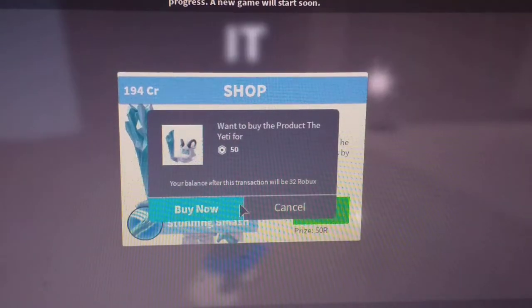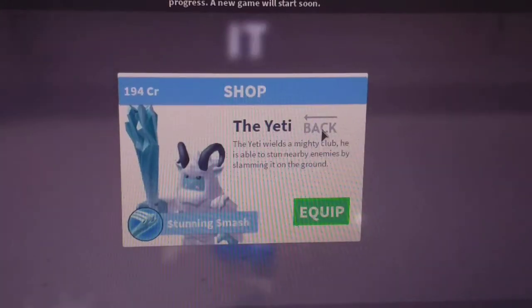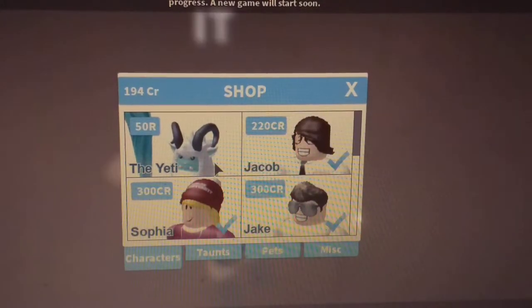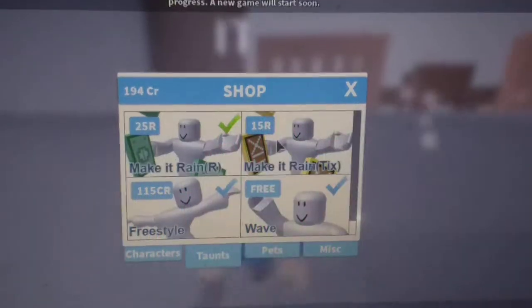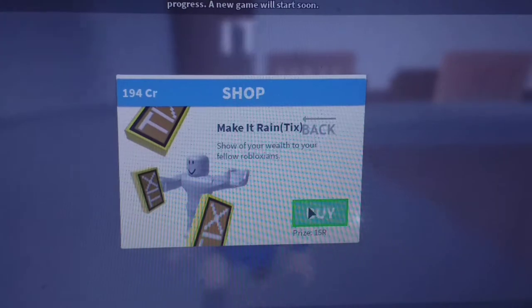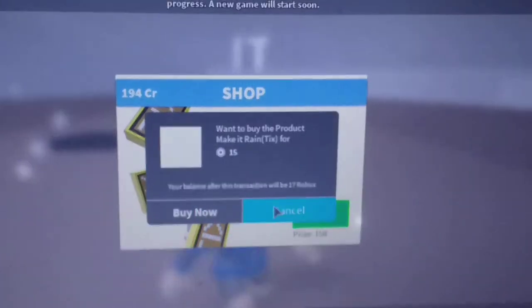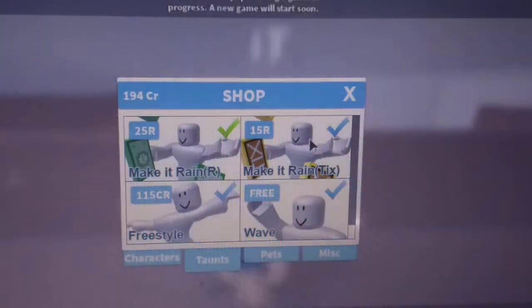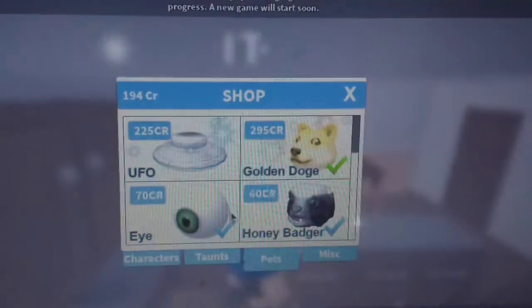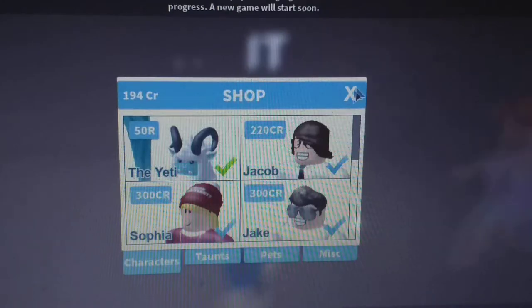I actually wanted to buy the bunny hat but I think I will like this. So I have the Yeti taunts and Make It Rain - should I buy this? Okay, so I have all that. It only hurts that I only need the UFO. Like, don't forget to subscribe and hit the notification bell, goodbye!